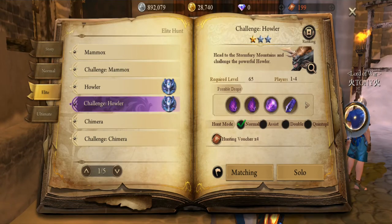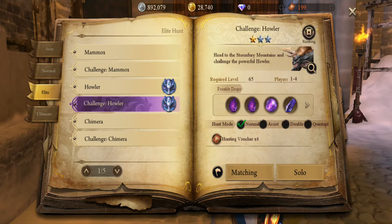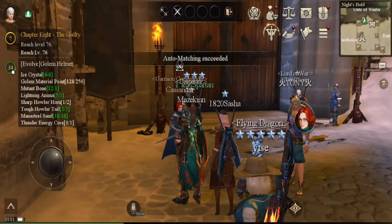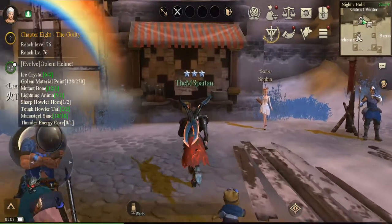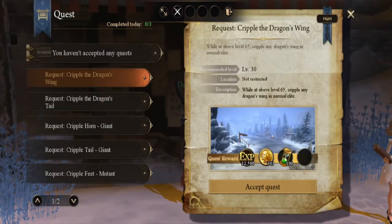I have a challenge hauler and I just need one more horn. I'm just gonna hunt it down. You can choose to hunt it by yourself or with other people. If you click 'matching' it's gonna match you with other people. At the same time you can do daily missions if there are any related to the creature you're gonna hunt.